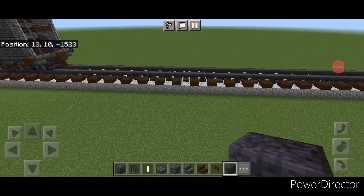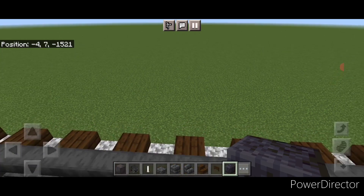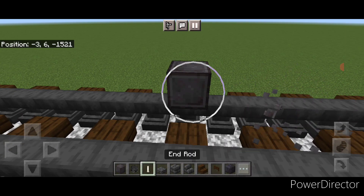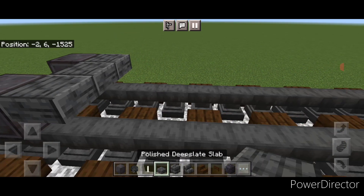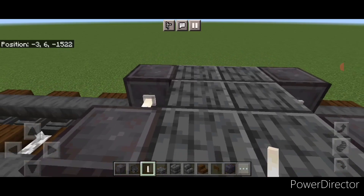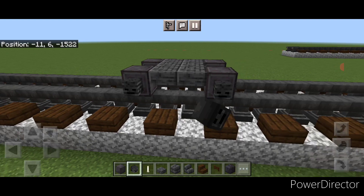We're going to start off on the front with the pilot wheels. We'll do a set of netherite wheels on each rail with an N-Rod axle in between. Behind it, two rows of three polished deep slate slabs on the upper hip box, and another set of netherite wheels and an N-Rod axle. Then go through and put a wither skeleton skull on the side of all four wheels.